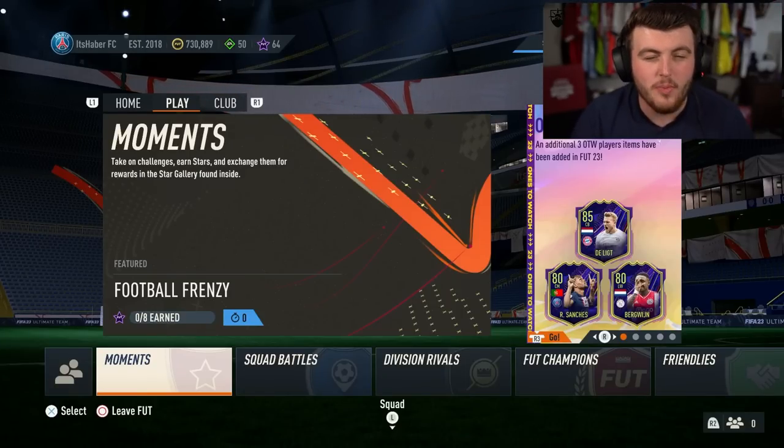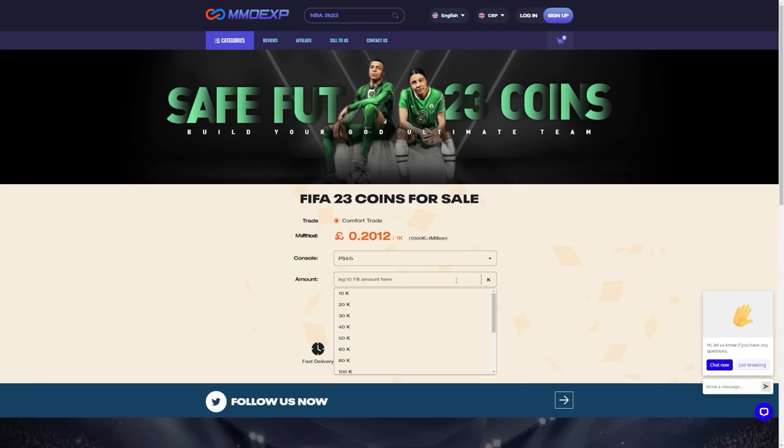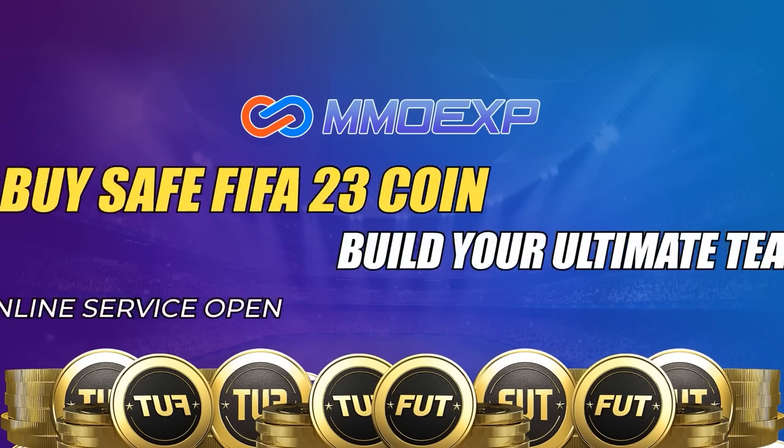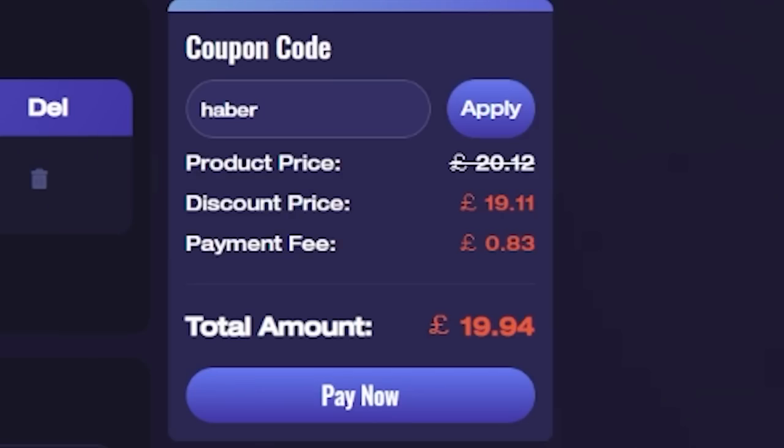This year, EA introduced Foot Moments. It's a brand new game mode that allows you to play the game and earn their brand new Foot Stars currency. If you guys want some cheap, fast and reliable Foot Coins, check out MMOEXP. There is a link in the description of the video — use the code HABER to get yourself 5% off all of your orders.